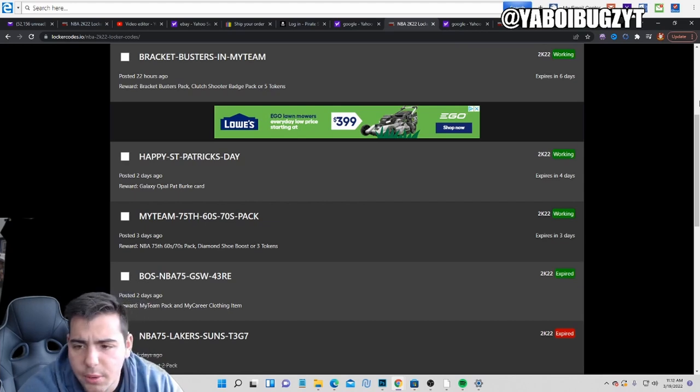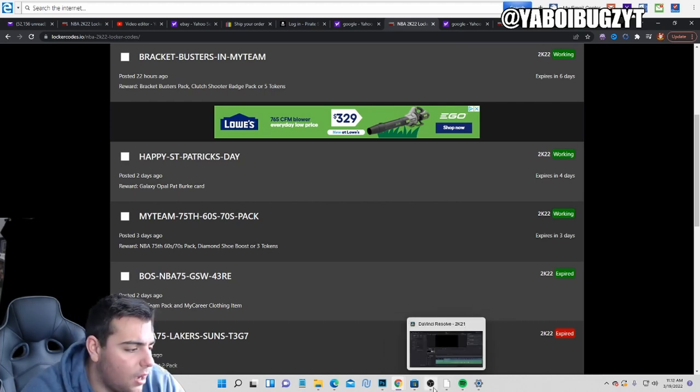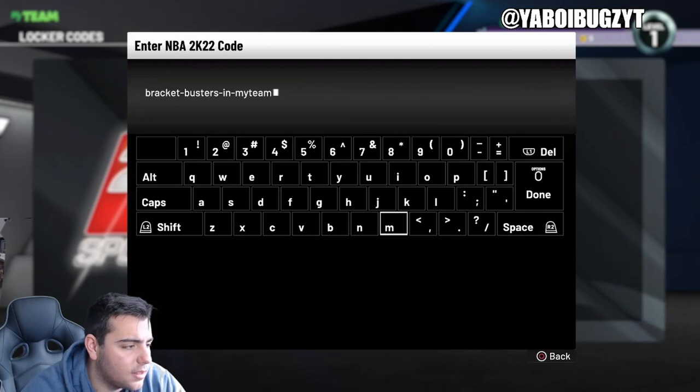You can pause the screen or whatever. We're gonna type some of these in and see if we get some heat. Honestly guys, I haven't got anything good from a locker code in forever. There hasn't been a good locker code in a very, very long time. It's kind of stunk, but hey, what are we gonna do? Here it is — that's the code. I typed one of them in, let's see what we can get.